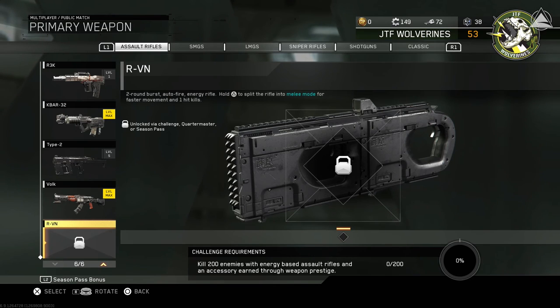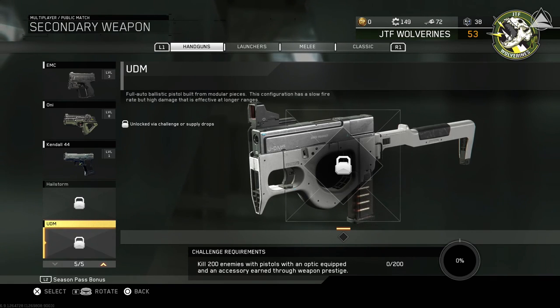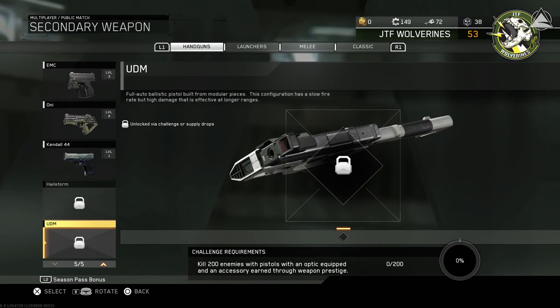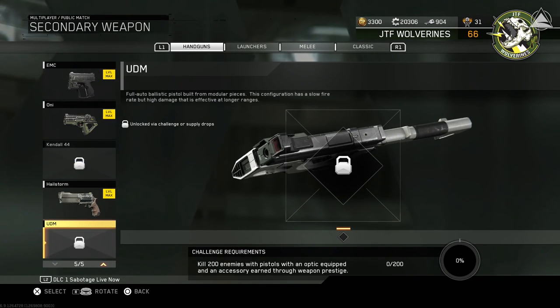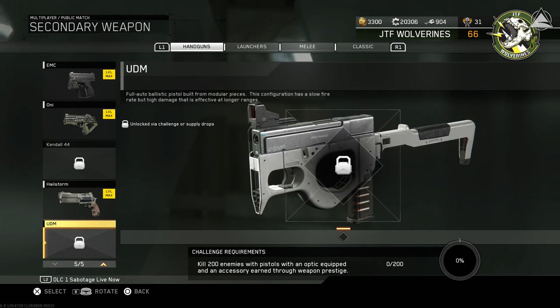If we head over to our secondary weapon, we can scroll to the bottom of our handguns and the UDM will be waiting. The UDM is not automatically unlocked for Season's Pass holders like the RVN is, so even Season's Pass holders will have to work to unlock this weapon. The UDM Handgun has a slow fire rate, high damage, and is stronger at long range. It's unlocked via Challenges or Supply Drops as well. To unlock the base UDM, you need to kill 200 enemies with pistols with an Optic equipped and an accessory earned through Weapon Prestige. Unlike the RVN challenge, you don't need to use an Energy Pistol, but you do need an Optic on your pistol and that Weapon Accessory on your handgun of choice.